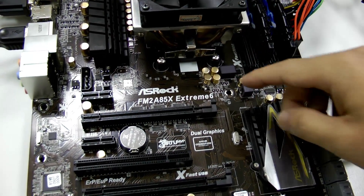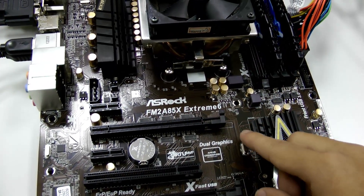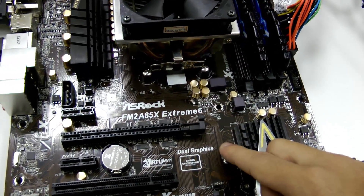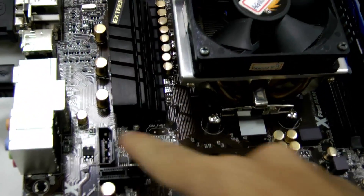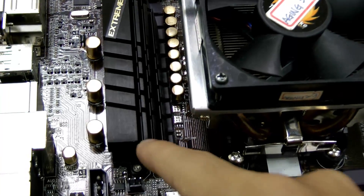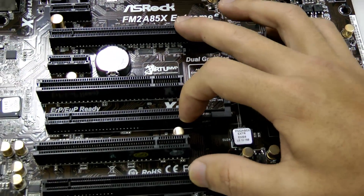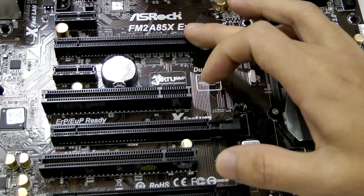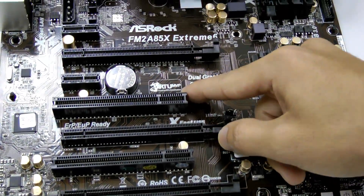What we have here today is ASRock's FM2 A85X Extreme 6 motherboard. You can see that we use premium gold caps all over the motherboard, and there's an 8+2 power phase with digi power. Down here there's 3-way Crossfire X at 16, 8, and 4, and there's also Virtu MVP.